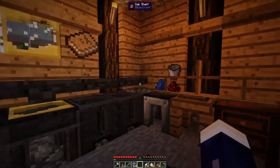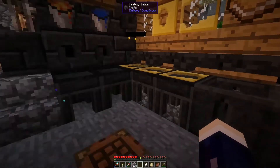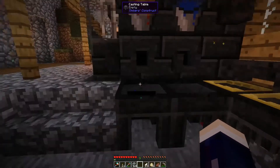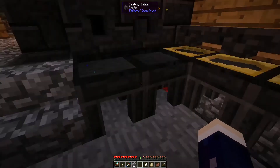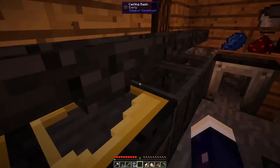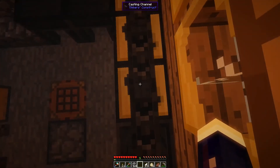I did a little bit of work in the blacksmith area — I made these casting channel things here. Basically, I can pour stuff out of here and instead of having to pour each one individually, I can just pour them in a line. I also made some more casts, but then I realized that when I pour it, it gets stuck in all these casting channels even if they're not facing down.